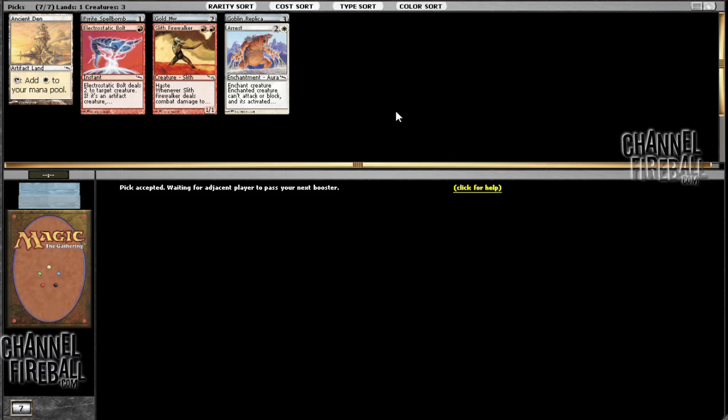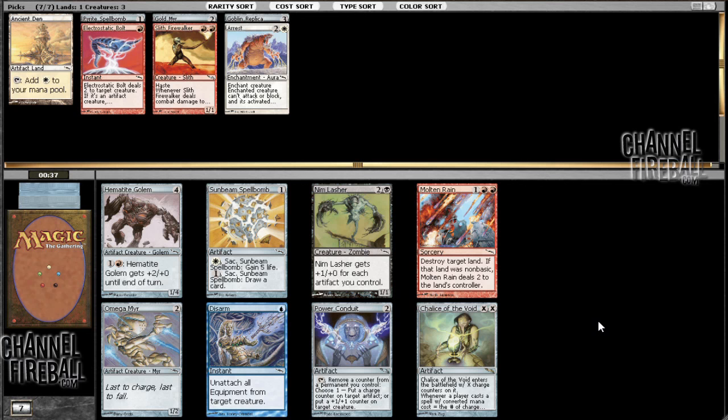I always love cards like Slith Firewalker because they allow you to win the game before your opponent has a chance to do anything. It's a lot like Pack Rat, or Stoneforge Mystic, or Bitterblossom — on a much smaller scale, admittedly a lot less powerful — but when you're on the play and you go turn two Slith Firewalker and they don't have a blocker and can't produce one next turn, now you've got a 3/3 and it just runs away with the game. You can do 10 damage and have a 5/5 before your opponent's ready.